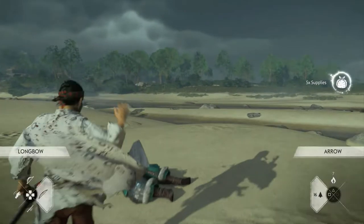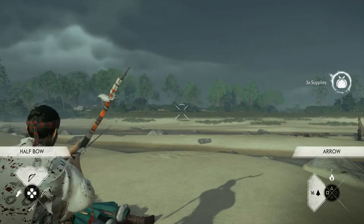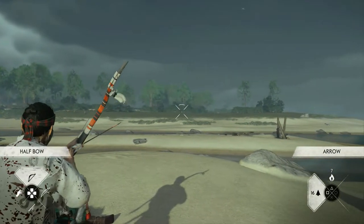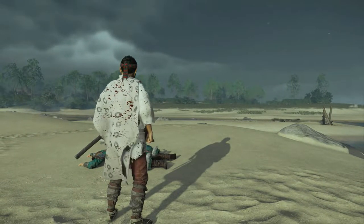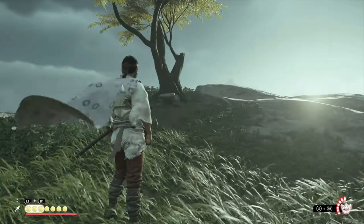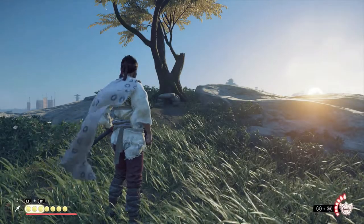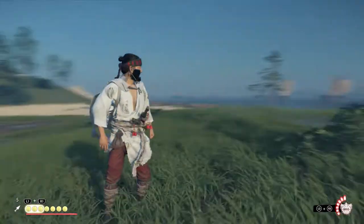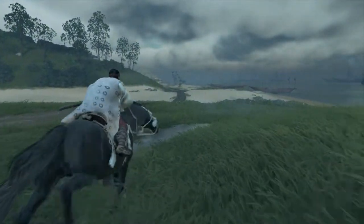Before you bail, always check the hillside over there in the distance because there could be another bear fight or boars. If they're not there, be sure to fast travel before you exit — go to your map, fast travel back to the fox den. Once you're there it'll autosave; this game does an amazing job of that. Then exit to title screen, continue, and you're back where you started.